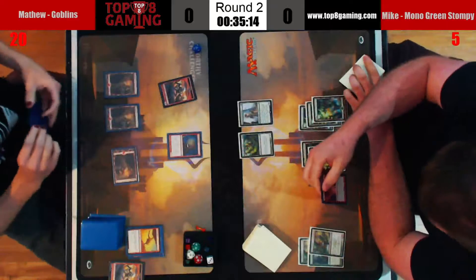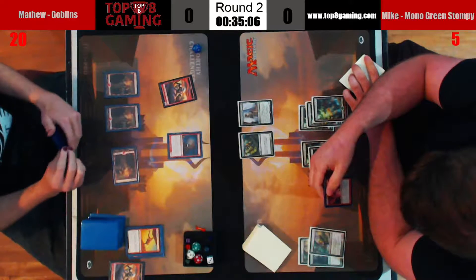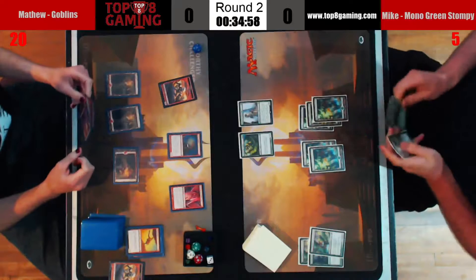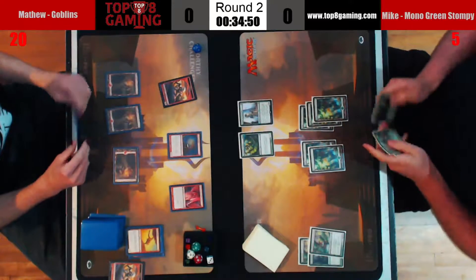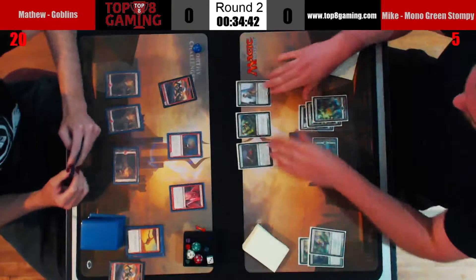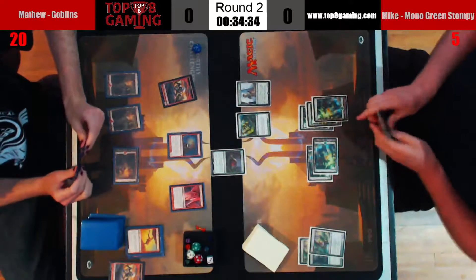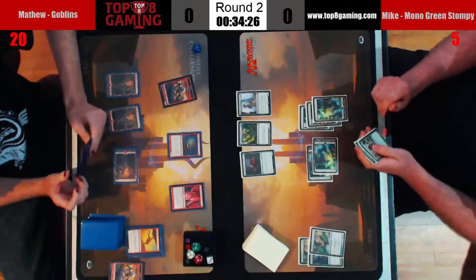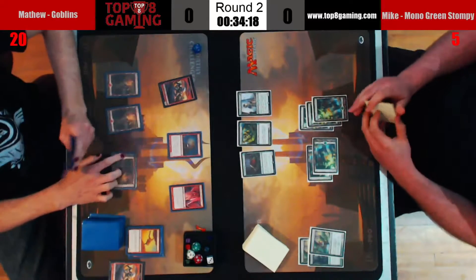Mike gonna read that one — shockingly not aware of the best quest in magic, gonna have a read of Quest for the Goblin Lord. Mike going sure, this is the turn to play that. It looks like we're just going to shift the turn back. I don't know what he drew, it might have been Colossal Tusker — no, it's a better one, it's Scavenging Ooze. Yeah, that one's a lot better. Matthew says yeah, that's fine. He's not dead to Goblin Grenade at all now — he has life from the Scavenging Ooze.